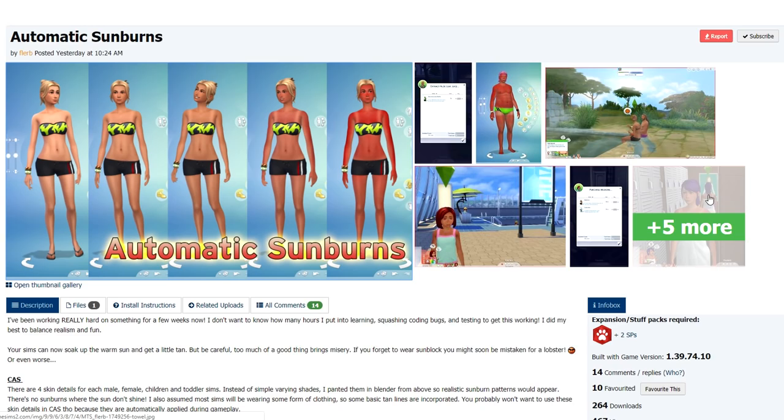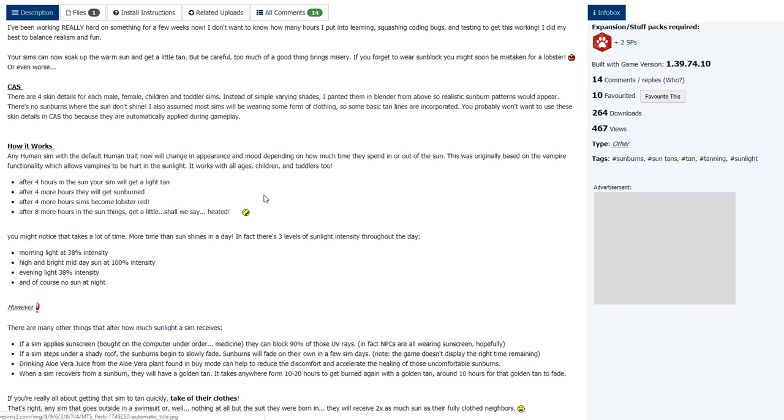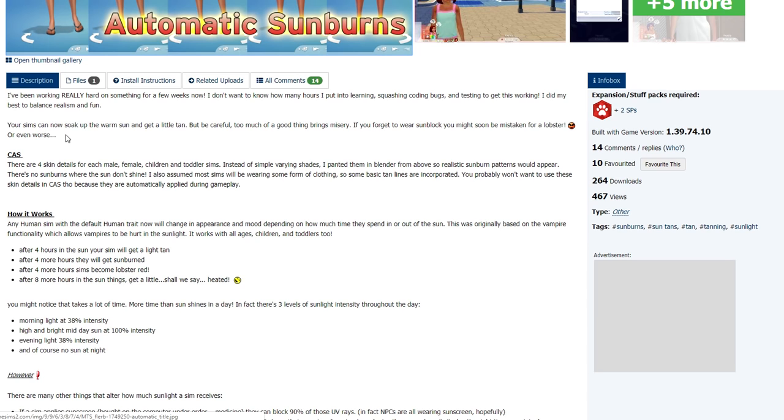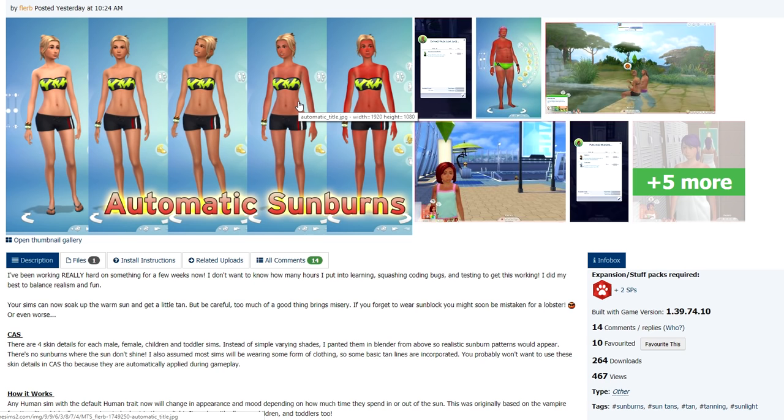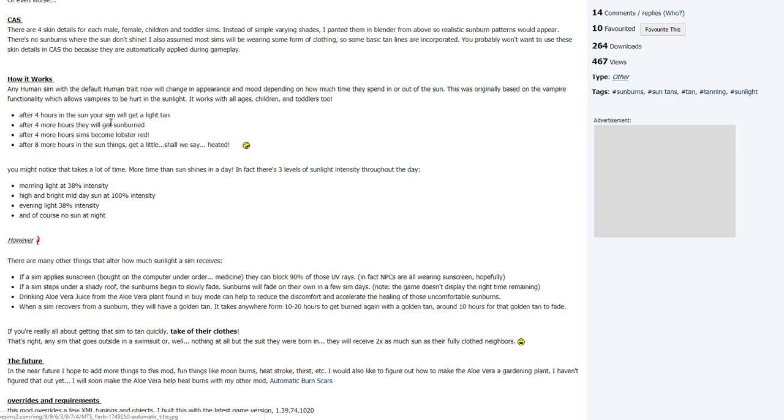The creator explains how much effort went into this mod. In CAS, there are four skin details made for each Sim, going all the way to toddlers — male and female adults down to children and toddlers. There are also tan lines depending on what clothing they're wearing. Any human Sim with the default human trait will now change in appearance and mood depending on how much time they spend in or out of the sun. This is originally based on the vampire functionality.